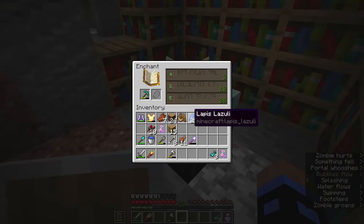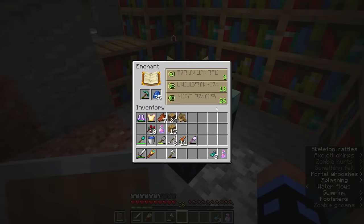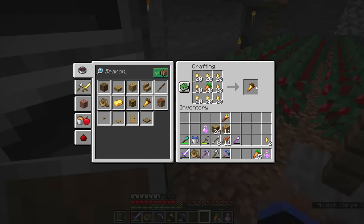We're gonna go with Unbreaking III. Now before anybody in the comments says 'Hey, you don't have a level 30 enchant' — well, I put this torch here on purpose. Just gonna use the gold that we found on an adventure for that.